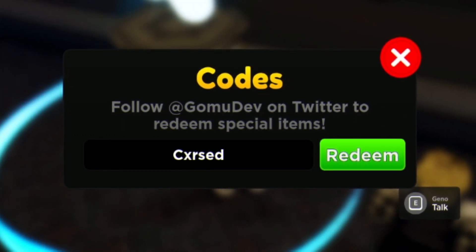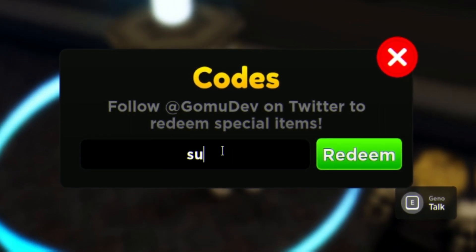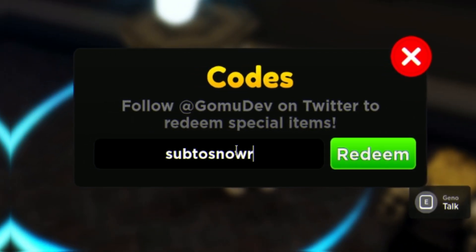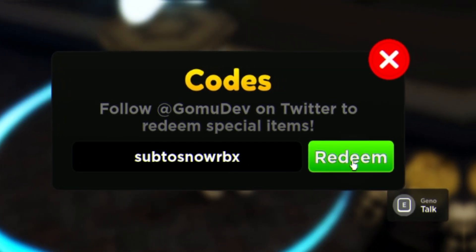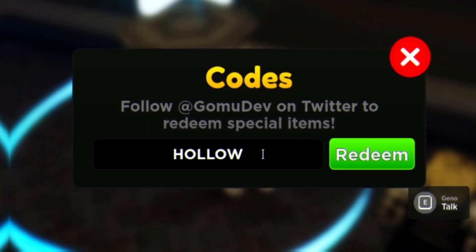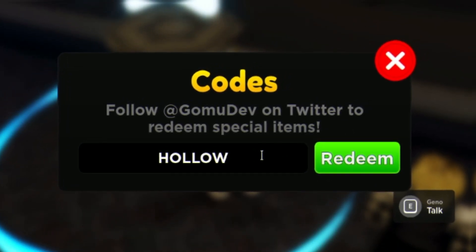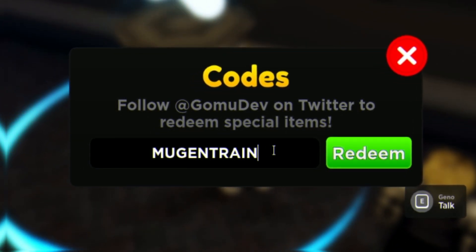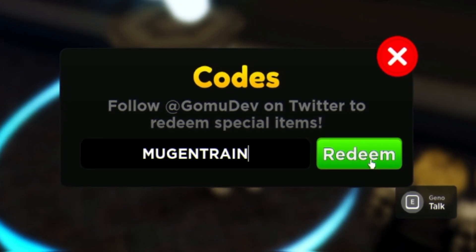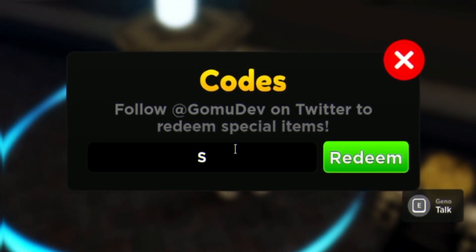Next, redeem the code SUBTOSNOWRBX — S-U-B-T-O-S-N-O-W-R-B-X — which gives you another summon ticket. After that, in all capitals, redeem HOLLOW — H-O-L-L-O-W. Then redeem the code MUGENTRAIN — M-U-G-E-N-T-R-A-I-N.